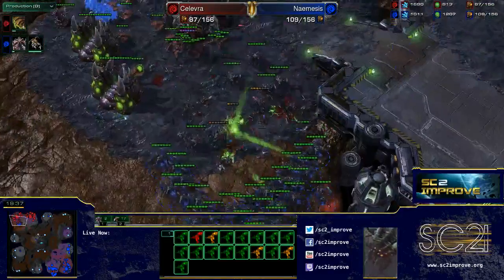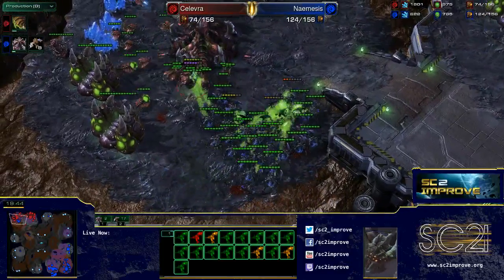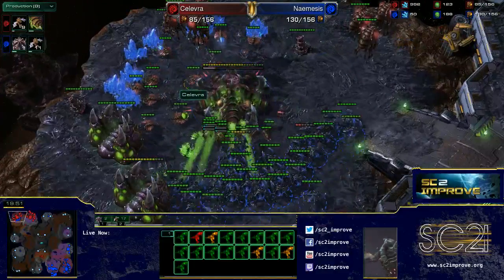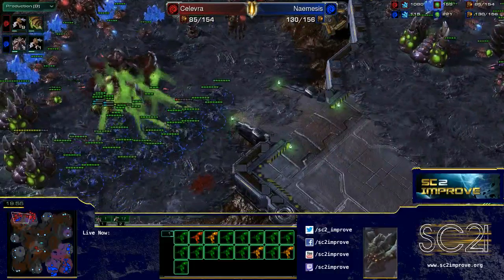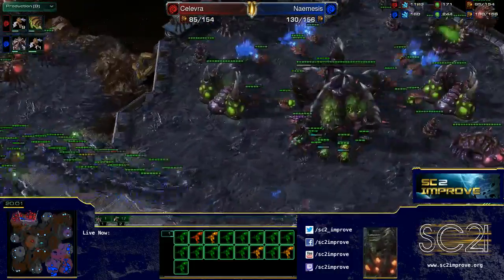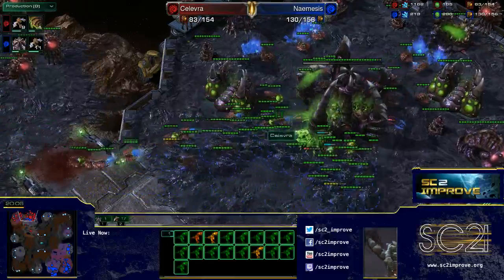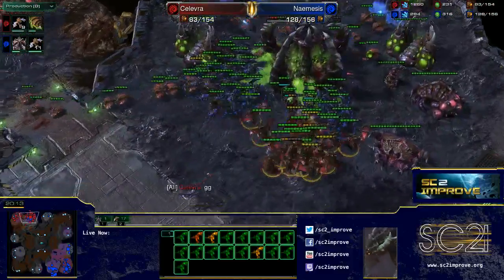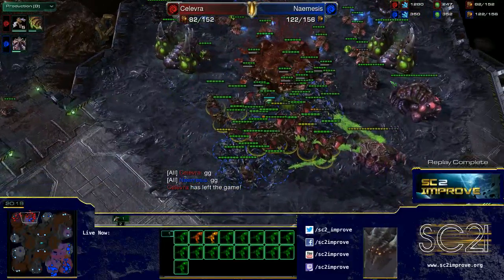We might just have a straight-up base trade situation. Nemesis recognises his opponent probably doesn't have much on the ground because of the heavy mutalisk investment, so he counter-attacks to do as much damage as possible. It's going to take the mutalisks a while to clean up the roaches even after returning. Nemesis gets the hive, and Kalevra actually GGs because the base is going down — a pretty interesting game with quite a lot to talk about.